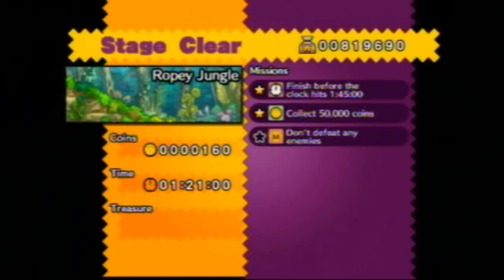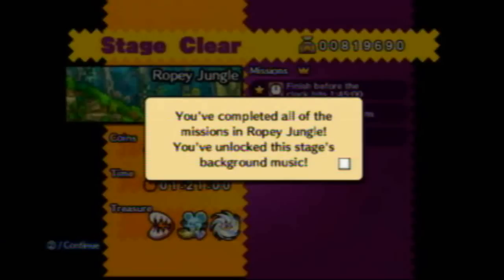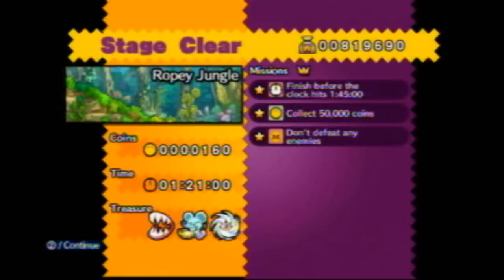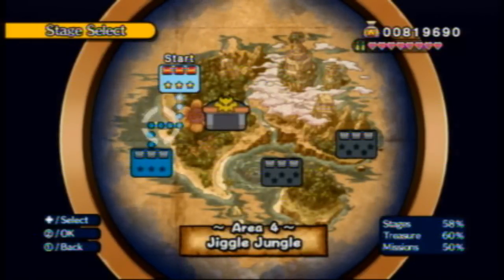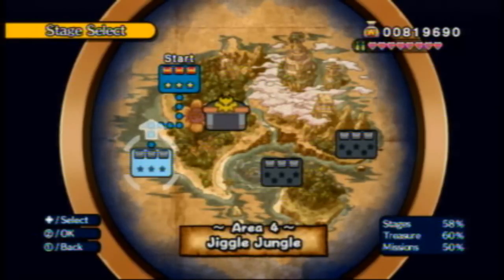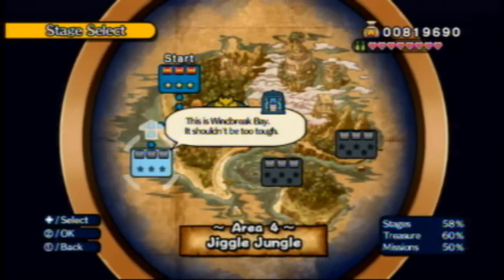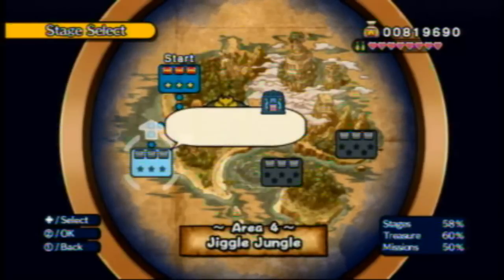We got $160. We took forever, but we didn't kill anybody, and that's all that matters because Wario is just a peaceful, kind, loving soul. And we got the Ropey Jungle music — sweet. I love that song, just like pretty much every other song in this game. So, next time on Wario Land Shake It, we head to quite possibly the best song in the game, and I'm not exaggerating at all. Trust me, it's awesome. See you guys then.